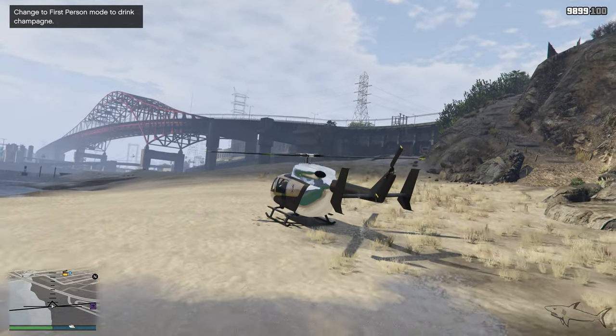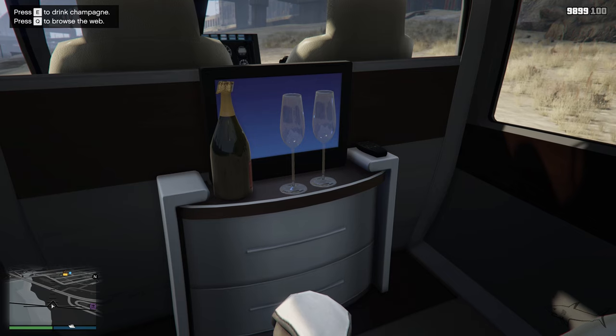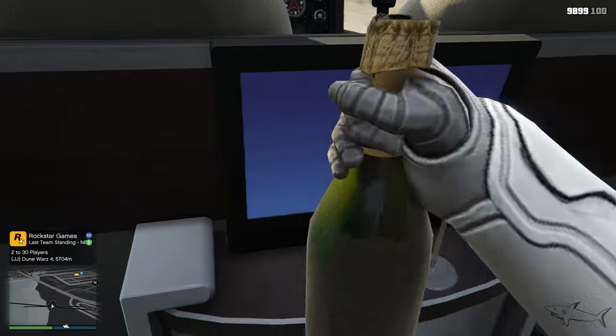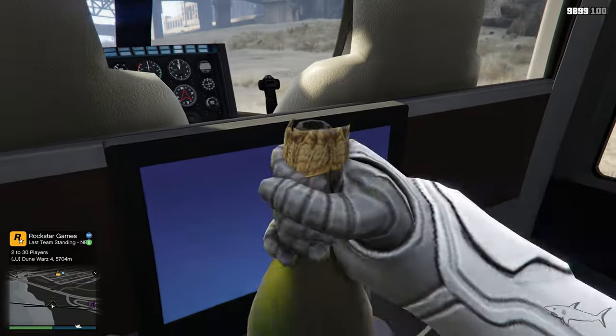You can just go to first person to drink champagne, as you can see. You can browse the web by clicking Q if you play on PC like me, and you can just buy a new car or you can just drink champagne — like a boss. Here we go!